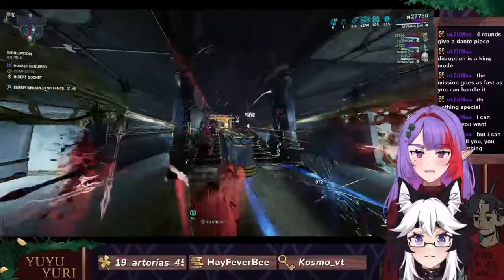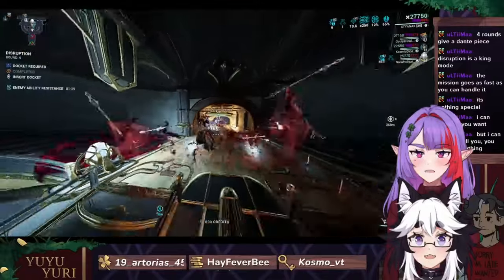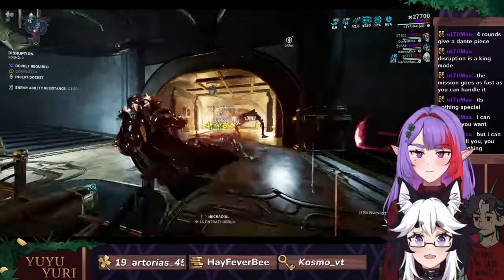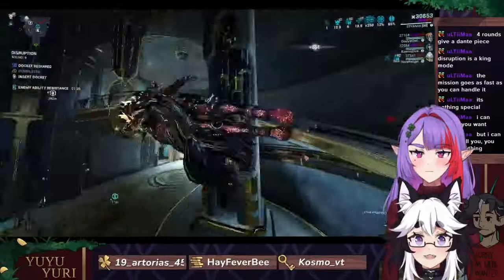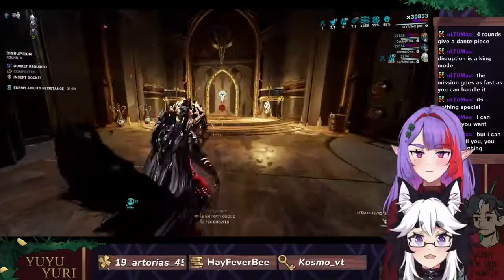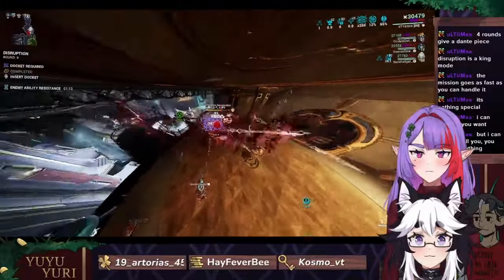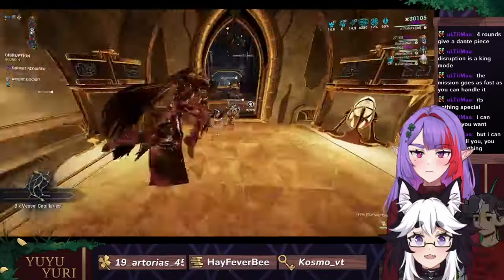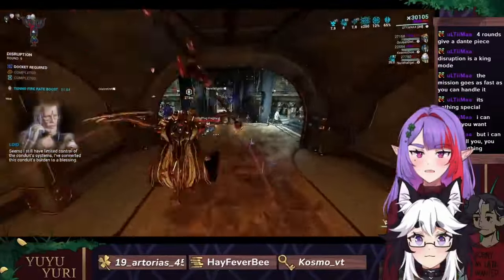Who has everything for building Dante? He doesn't actually require the vessel. We just need to find this necromech — it's running from like the other end of the map to get here.